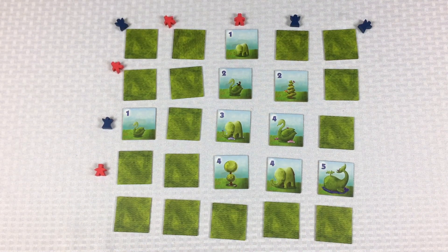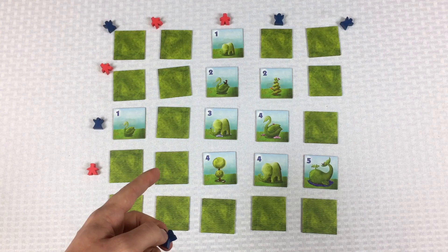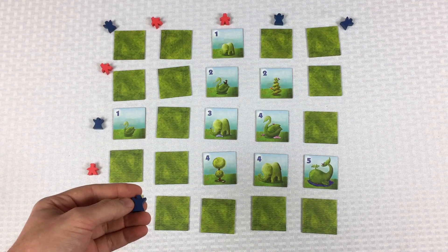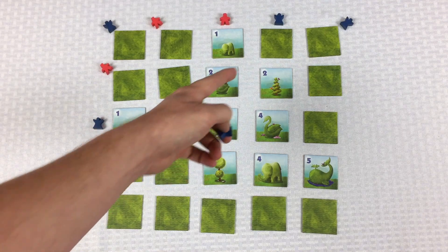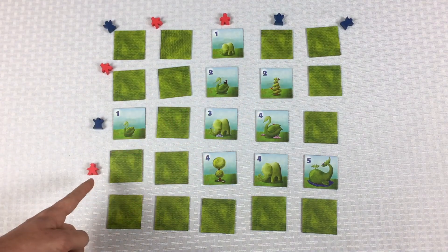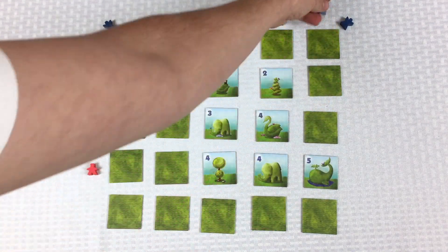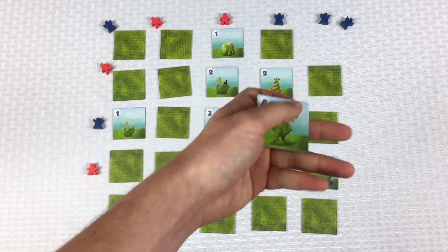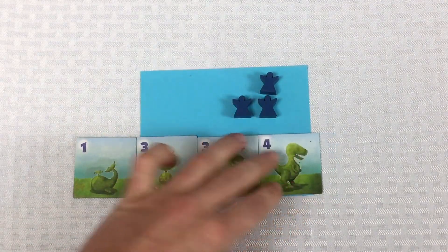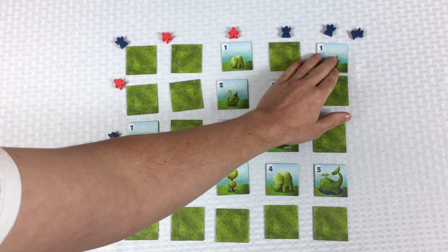Blue's turn. They have a one whale, three T-Rex, and three pom-pom. Maybe a one whale coming down this way wouldn't be too terrible. Let's one-whale that spot right there. Flip it — there's a four T-Rex. We're going for the one whale anyway. The red player has two T-Rexes also, but doesn't know it. One whale, going right there. We're spreading ourselves out a bit, but that's the point of the game — keeping track of all these lines of sight and making sure you're getting some point values.